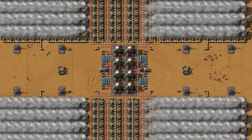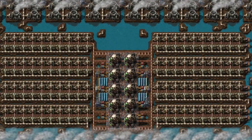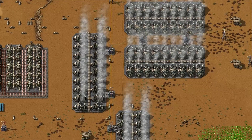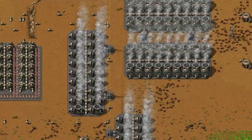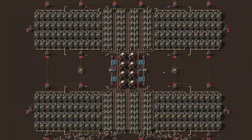Nuclear power is my favorite choice to produce electricity in Factorio's endgame. In this video I will explain how to build a reactor and how to avoid common pitfalls you might come across. It is crucial to conduct thorough testing of your nuclear power plant once it's ready for production.